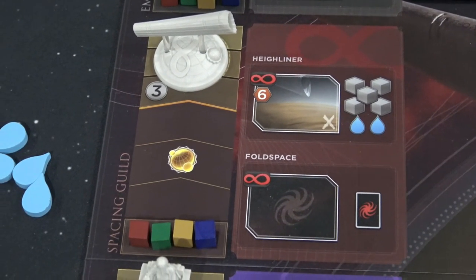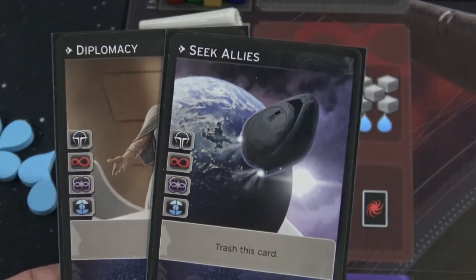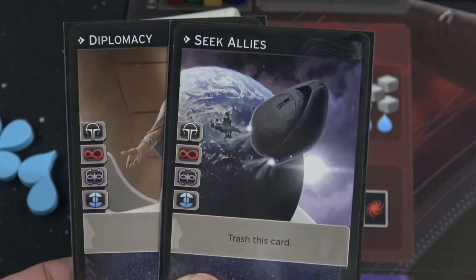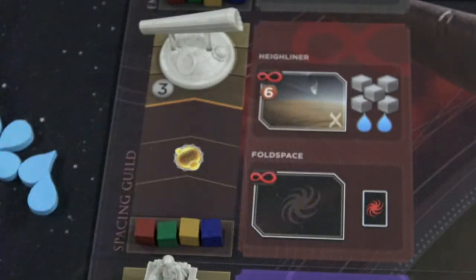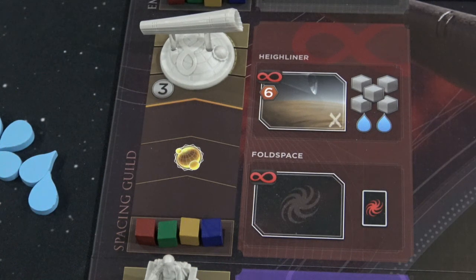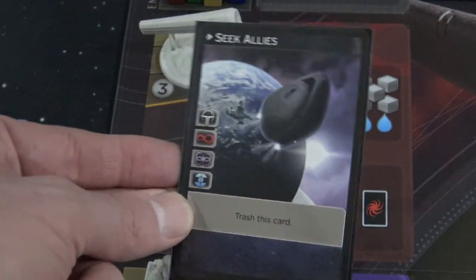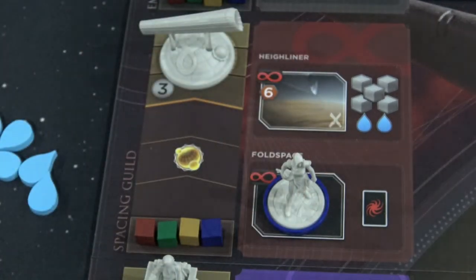Going back to the spacing guild location — when you start a game of Dune Imperium you have some limited access to cards that allow you to activate factions. There's first Diplomacy and then Seek Allies. Notice that both of these have spacing guild icons on them. Something I recommend is that in the early portion of the game, as people are starting to get their engines going, go ahead and use one of these cards. Let's say Seek Allies — we trash this card, remove it from the game, and pop our agent onto Fold Space.